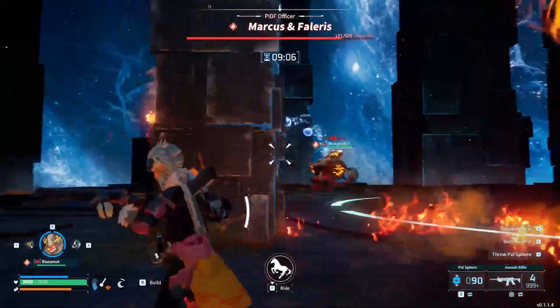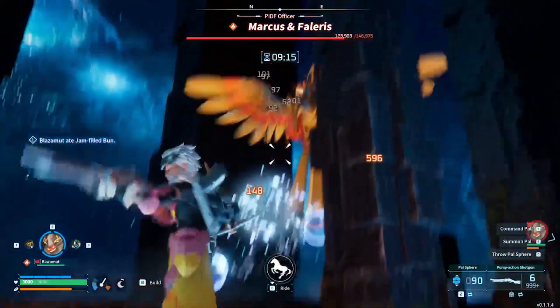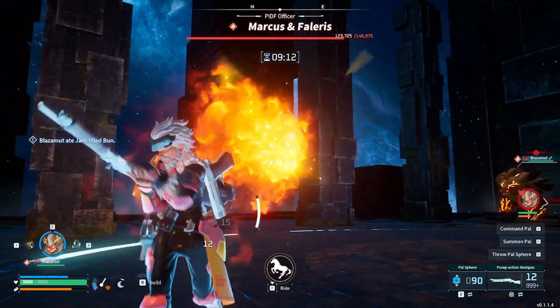If you stay too close for too long, Falaris may opt to use the fire breath that you will probably have seen a fair bit so far. It deals a lot of damage and causes burning fast, but is easily avoided by just creating some distance or running sideways.